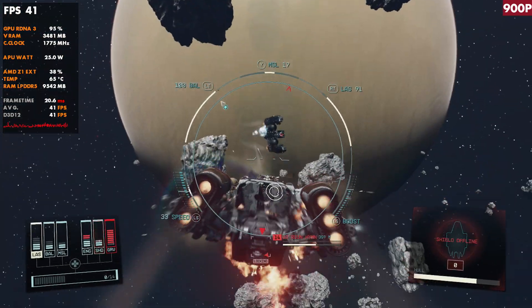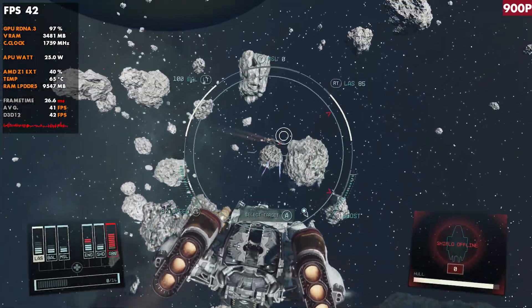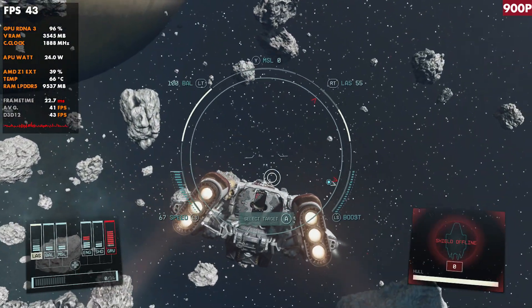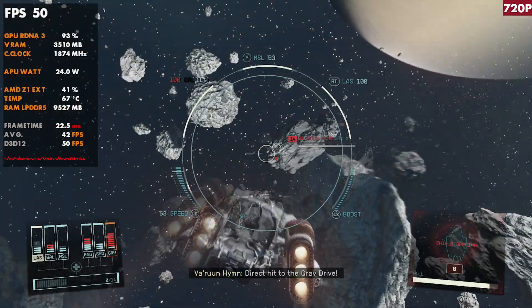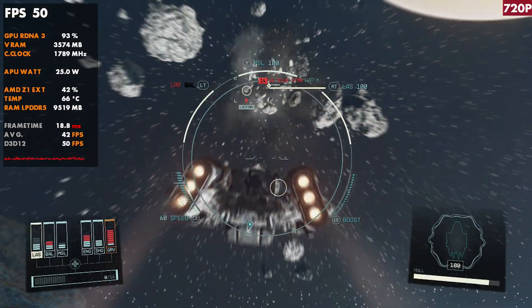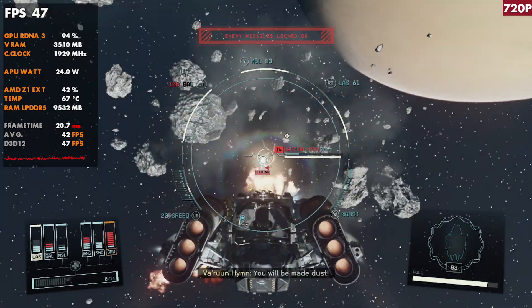900p is actually a pretty sweet spot for space combat and overall in the game. If you're going to run 18 or 20 watts and above, 900p will work pretty well. But if you want the most frame rate, 720p — even out in space — is pushing into the fifties, so it does very well with performance.